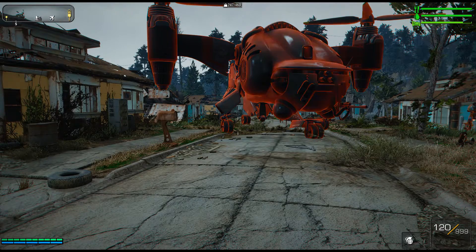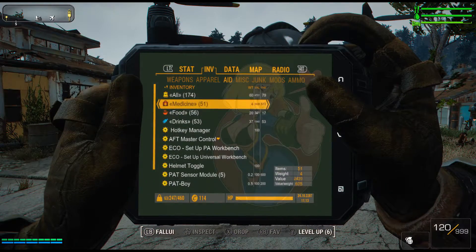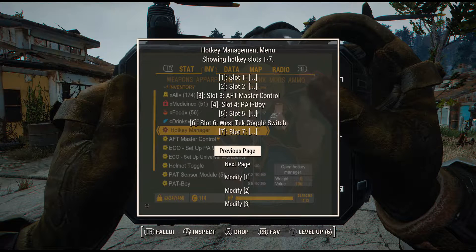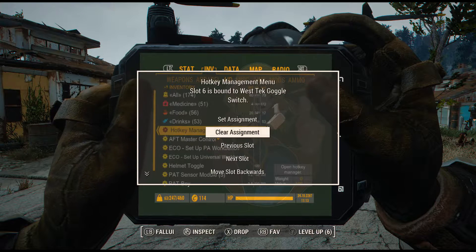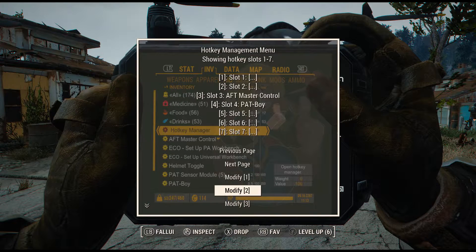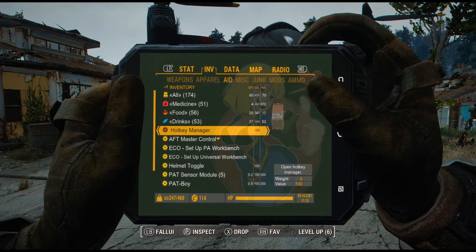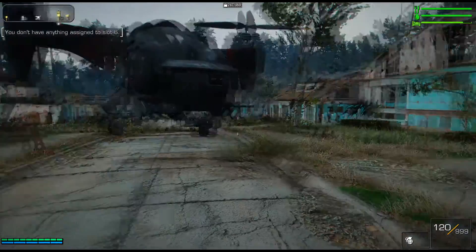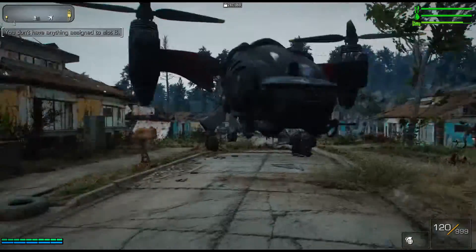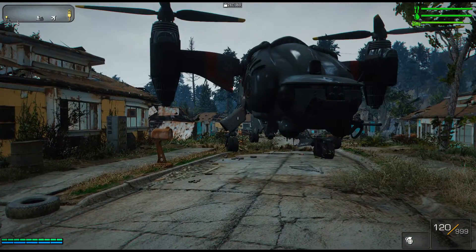If you want to unassign an item, you just open up the Hotkey Manager, pick a slot that you have something assigned to — like the West Tech Goggles — and then just pick 'Clear Assignment.' Now there's no hotkey assigned to that slot, so it's free again.